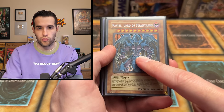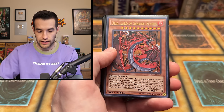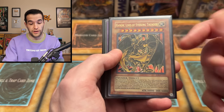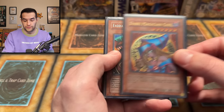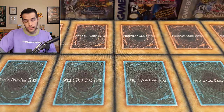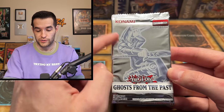Uria Lord of Searing Flames from the 2006 tin, Hamon also from the 2006 tin, and Raviel — Raviel was in wave one, the other two were in wave two. Uria Lord of Searing Flames from DUSA, Hamon is from Shadow of Infinity — never pulled one of these even in ultra. Blue-Eyes Ultimate Dragon JMP, Dark Magician Girl from Rise of Destiny, and Exodia from Master Collection One. Some big nostalgic cards right there.